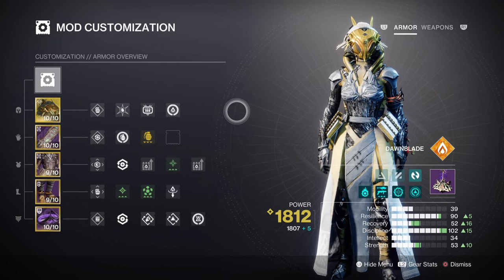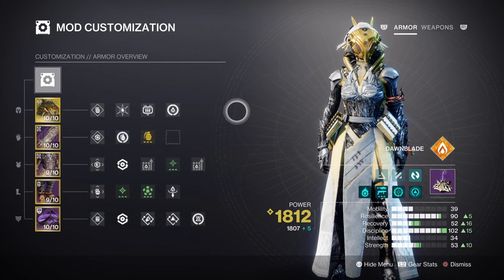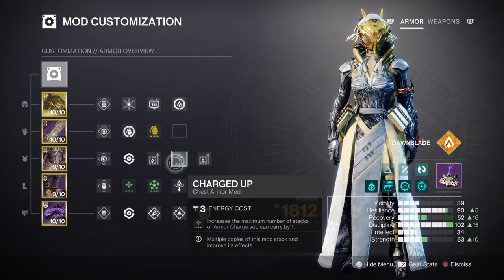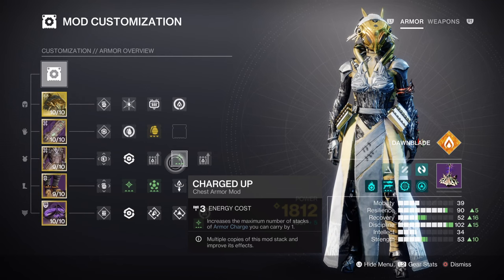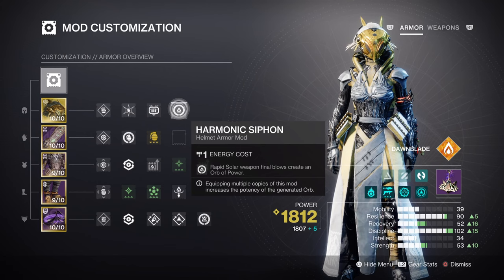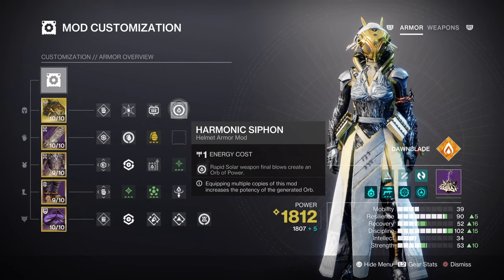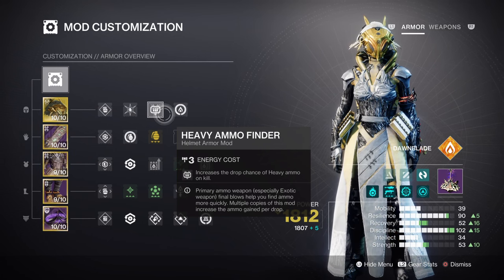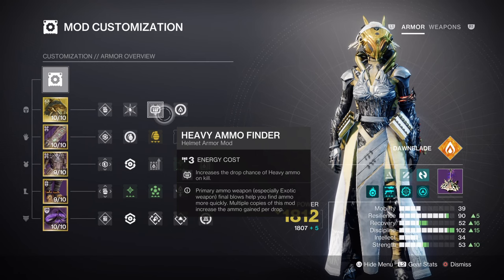The next section covers the additional mods and armor charges. We have Charged Up, which will expand how many charges we can carry once we collect an orb of power. After that, having Harmonic Siphon and a Firepower mod will further help with generating orbs of power at a faster rate. Lastly, having Heavy Ammo Finder, x2 Reserves, and Solar Scavenger mods will be useful for allowing us to use non-stop heavy ammo, as this will be heavily needed.